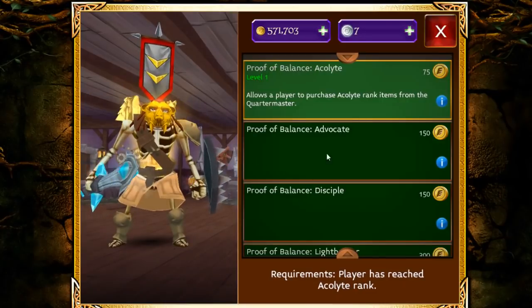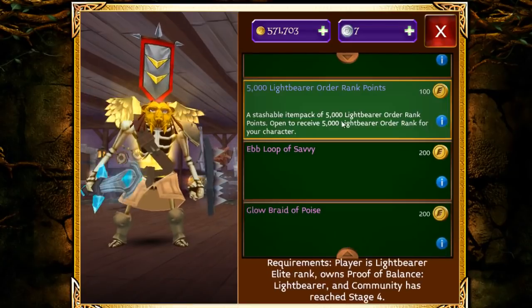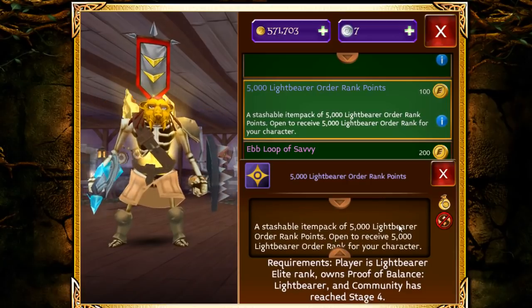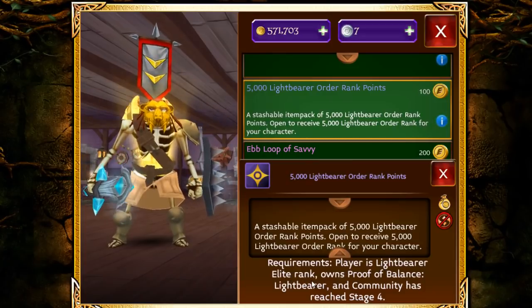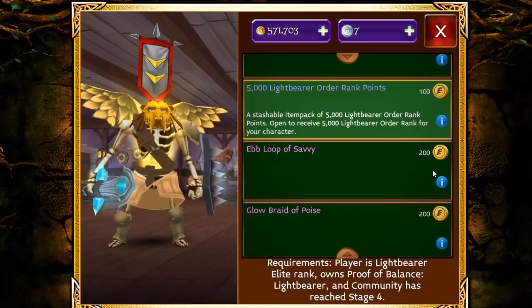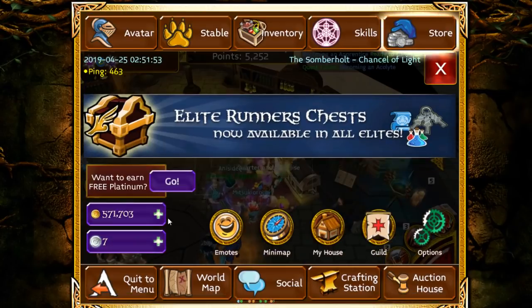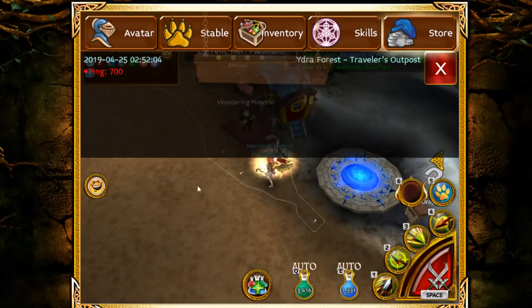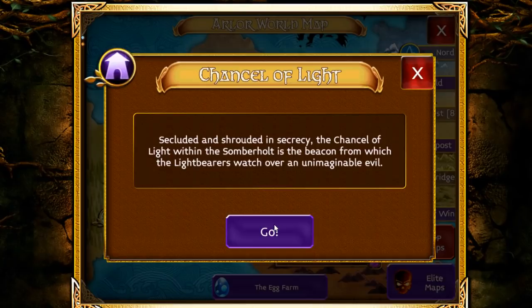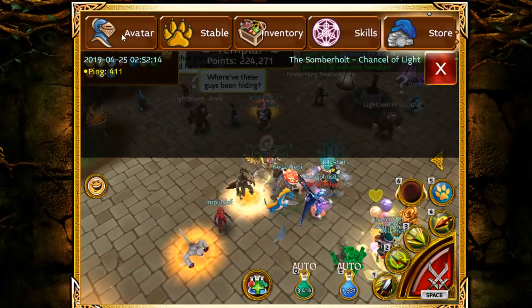You can also farm this map to get gold, or buy the points tokens here, but you will need another character who is already a Light Bearer to be able to do that. The requirement is Light Bearer Elite rank. On my other character, I actually did farm the points myself — I ran that map to get all the points. But it's still cheaper just to get the Red Eggs.